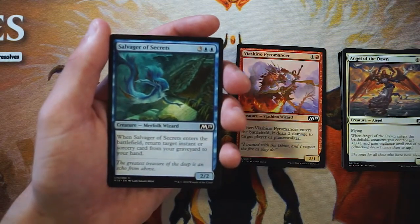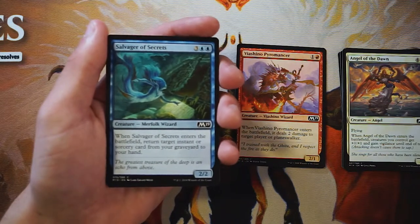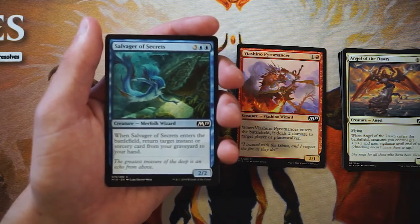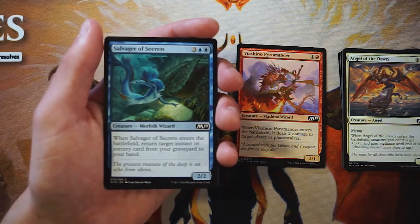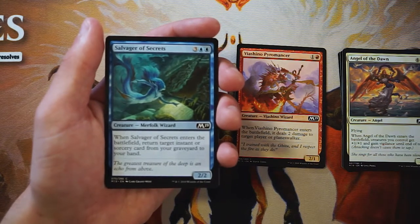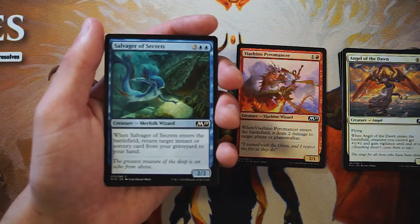Salvager of Secrets is a two-two for three and two blue — a lot of mana — and when it enters the battlefield you return target instant or sorcery from your graveyard to your hand. I found this very underwhelming. It does okay in the blue-red spells-matters deck but even there it's expensive. You want to have those high-value instants and sorceries first before picking this up. Very unexciting — something I'd only grab late in the draft if I'm already in that deck.